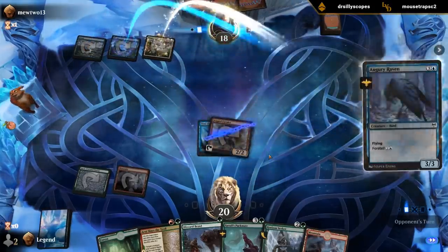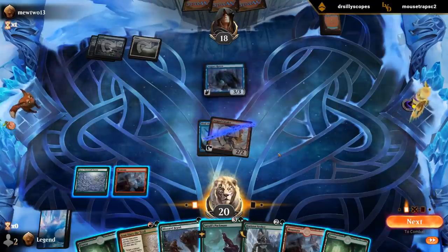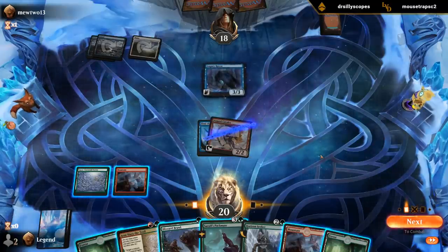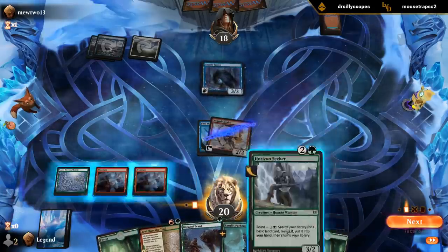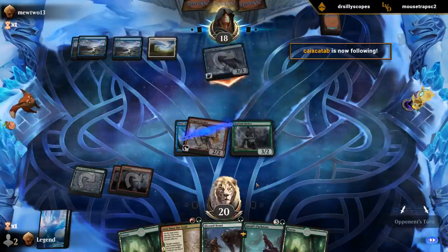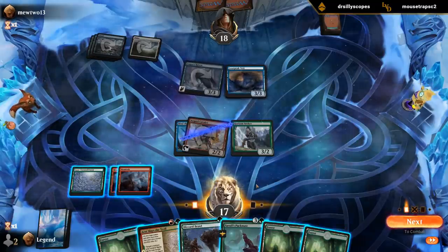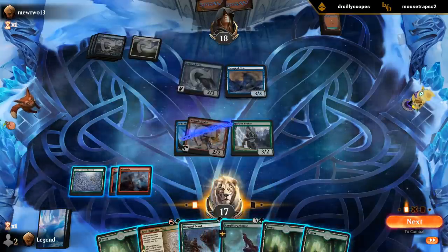Alright, that's fine. Probably just play Seeker — could foretell Packmates, next turn play Packmates. Maybe Arnie Slays a Troll but doesn't line up great against Augury Raven. So we can attack with Seeker, play Packmates, don't really want to boast. Opponent doesn't appear to have any snow land so the Yeti is not a huge threat, and we can also potentially trade with Packmate.